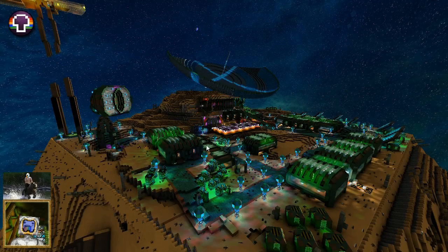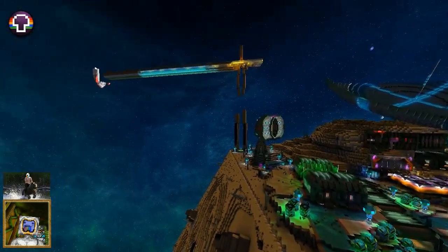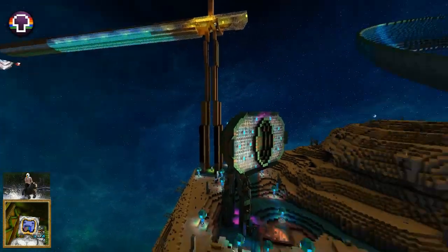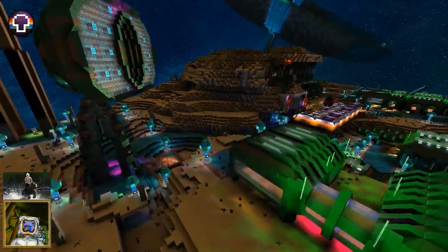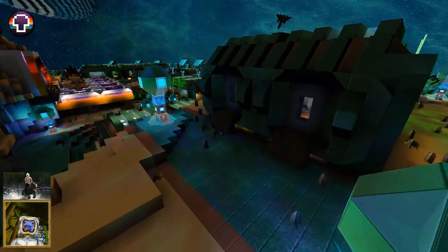Welcome back everybody, we're going to be taking another little look around the planet. So far the umbilical has been working just great, so I've got a shuttle on the end there. Decided to put a bunch of lights in — I don't know if I showed you those yet — but we've got these lamps everywhere for the night cycle.